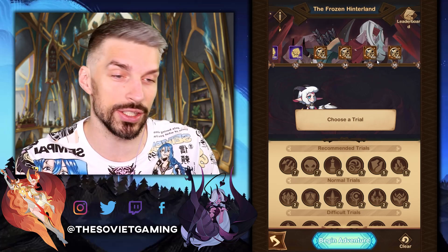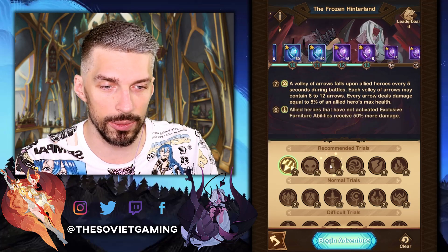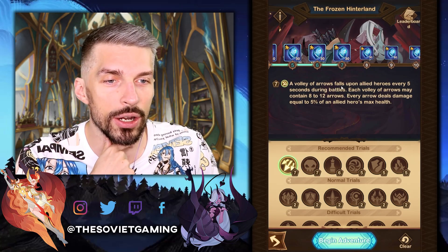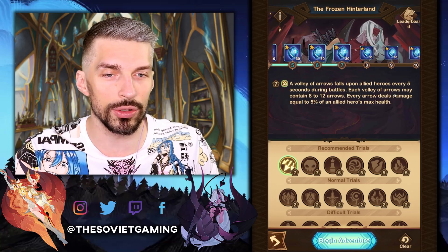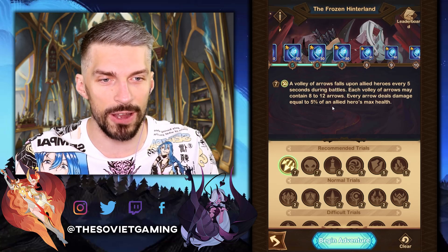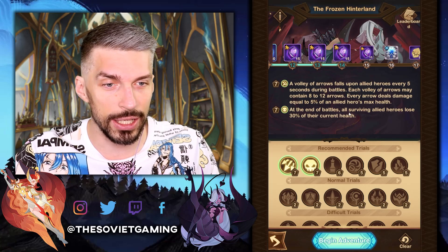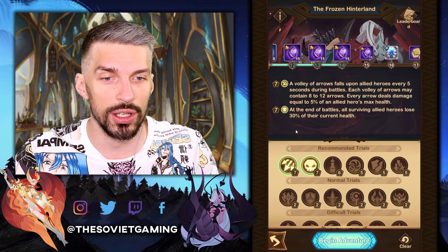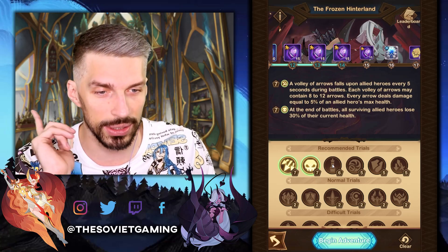I don't care about power points that much — that's not that many power points. Let me read the conditions. A valley of arrows falls upon allied heroes every five seconds during the battle. Each valley of arrows may contain 8 to 12 arrows, and every arrow deals damage equal to 5% of allied heroes' max health. That's annoying. At the end of the battle, all surviving allied heroes lose 30% of their current health — not the max health — so it's not that bad.